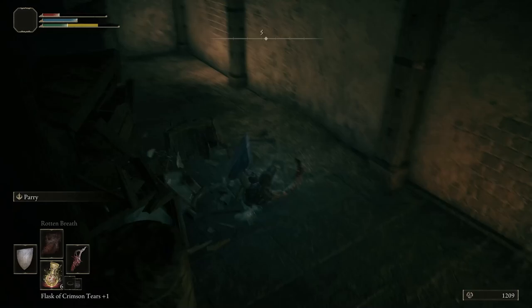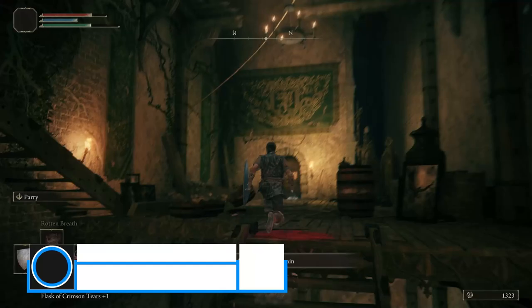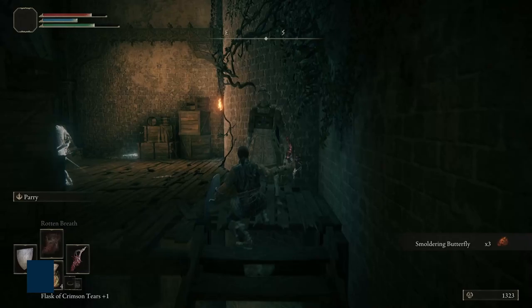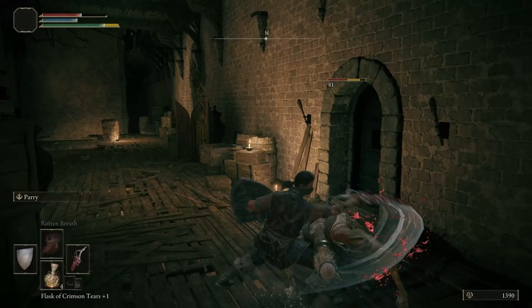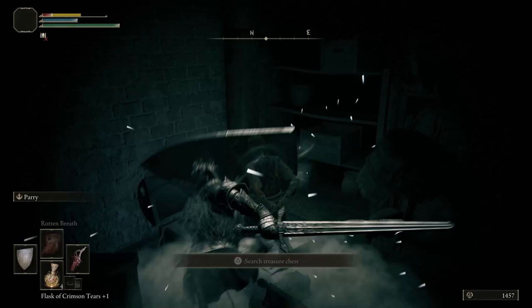Continue along the path to the upper area. Enter the door on your right and you'll get a cutscene. Head through and you'll find a rusty key on your right. You'll likely die immediately to the knight in here as it's beyond your capabilities at the moment. If you're fast, you can run to the chest and open it to get the curved sword talisman. Otherwise, just die to the knight — we only cared about this key.